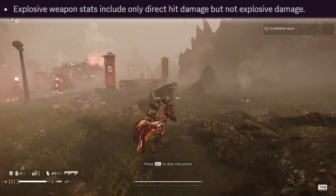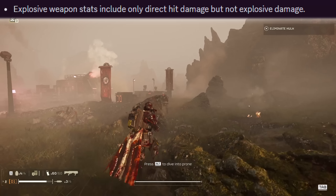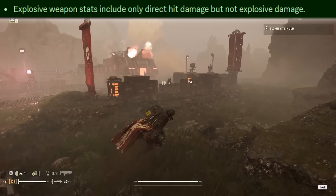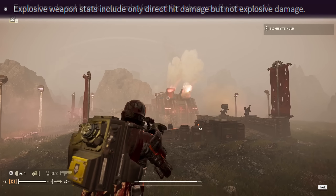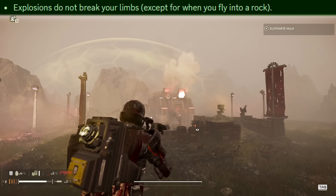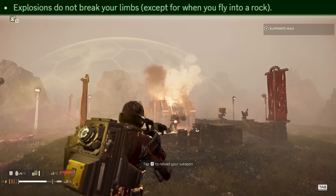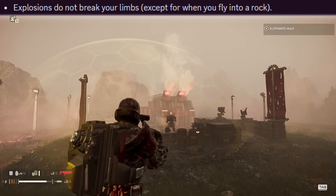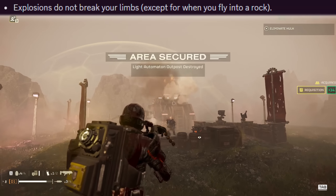When looking at weapon stats, explosive weapons specifically include only direct damage and don't take into account explosive damage. Also, explosions don't break your limbs except for when you fly into a rock — this is unintended, and judging by this being listed, explosions will blow up your limbs as they're supposed to in a future patch.